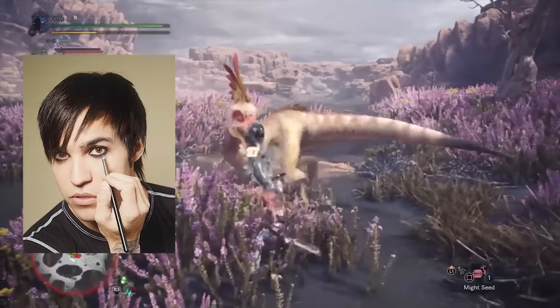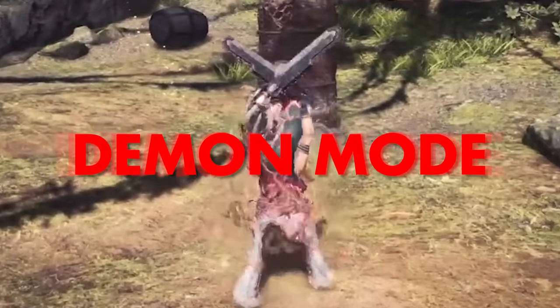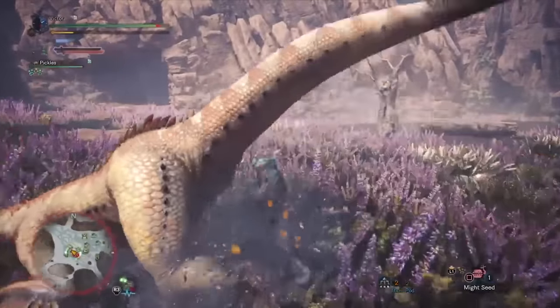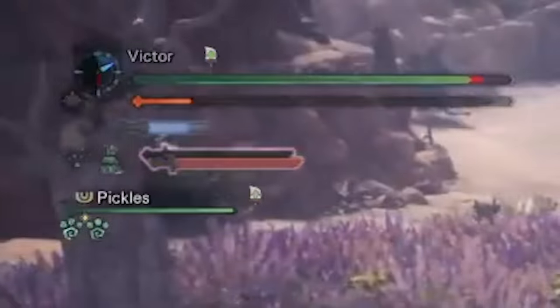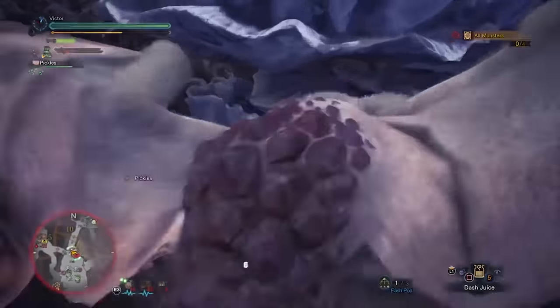But hold on to your black eyeliner and better practice that intimidating stare, because by pressing R2 you go into DEMON MODE, where you start running around like Naruto. In this mode you can button mash extra hard, but be careful because you start to lose stamina rapidly.